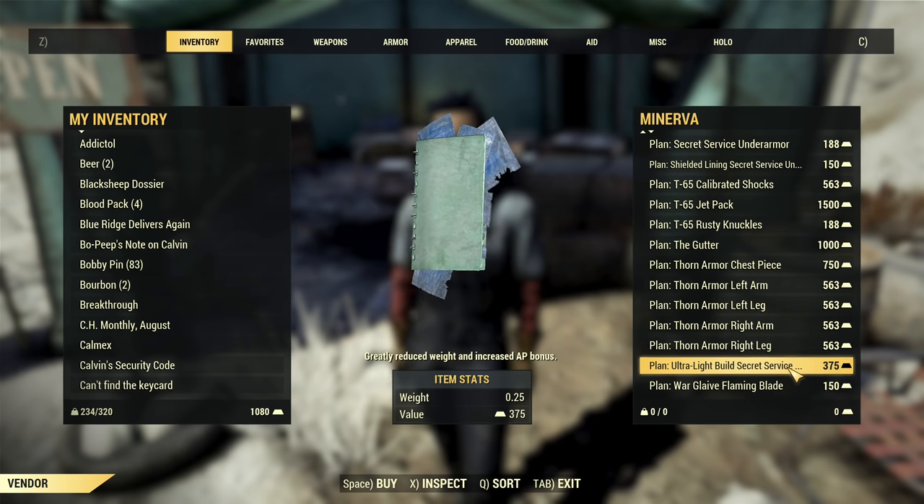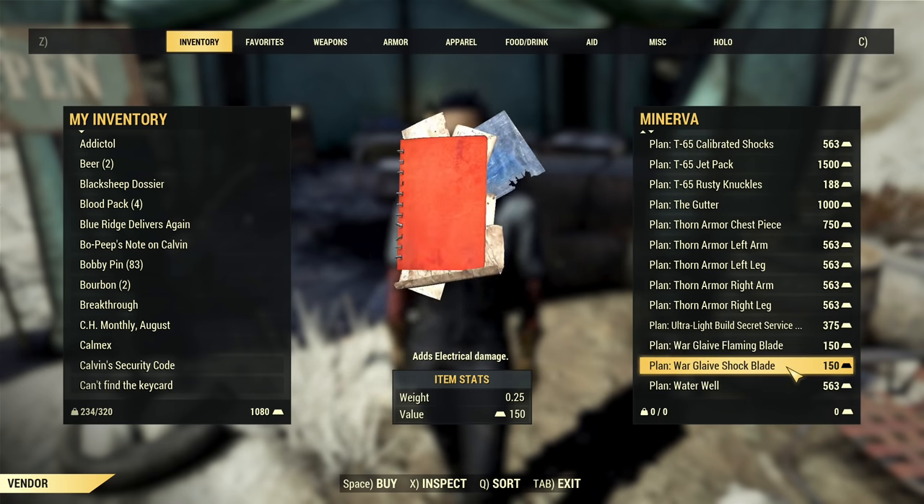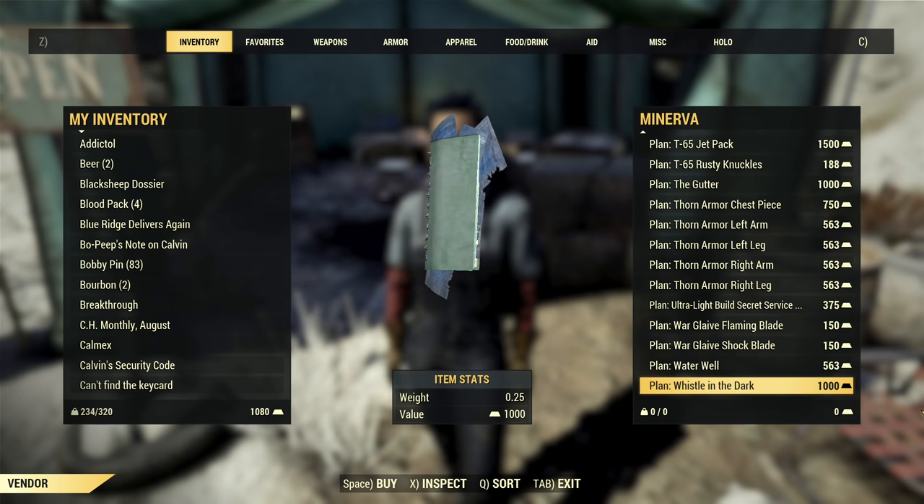All pieces for the Thorn Armor Set, Ultralight Build for Secret Service Armor, Warglaive Mods including Flaming and Shock Blade, Plan for Water Well, and Plan for Whistle in the Dark.